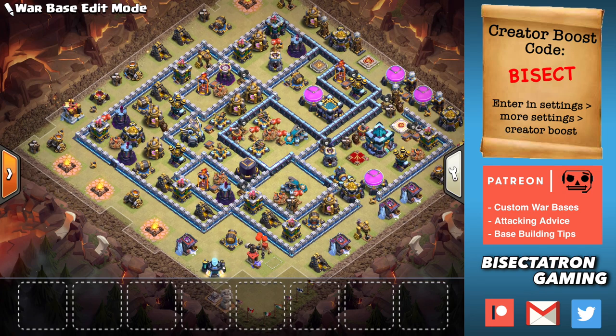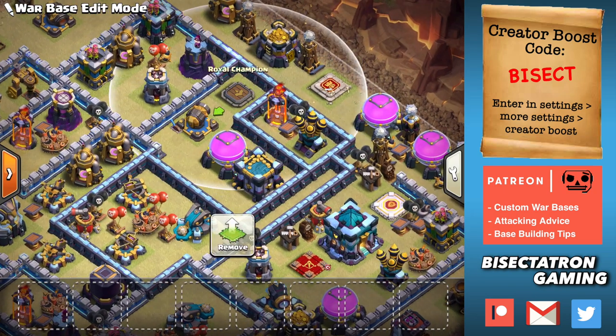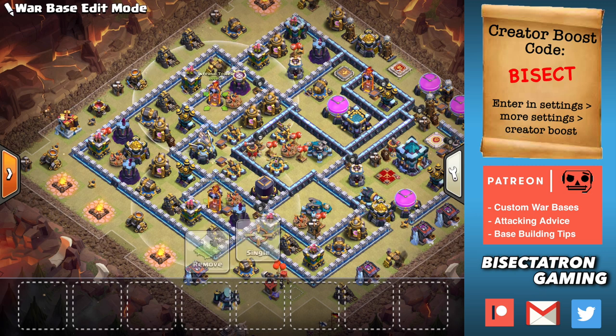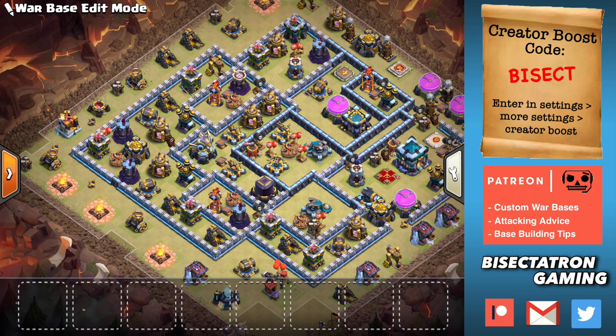It's freeing up a lot of firepower for the other side of the base. So just the investment of a CC, a defensive hero — didn't even need the second one but it's helpful — plus the inferno and a couple of Teslas: you're freeing up a lot of anti-queen-charge stuff on the back end of the base, which is a good trade-off because it's difficult to cover your entire base from a queen charge.